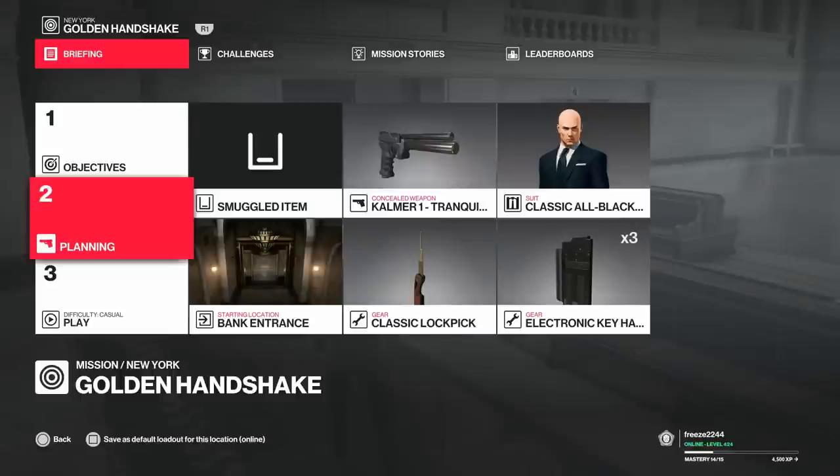Welcome to the 'Pride Goeth Before Destruction' challenge guide. In this video we'll be doing a silent assassin method - a quick and easy one. This will work on both casual mode and professional mode. You're going to need the classic lock pick or any lock pick, an electronic key hacking device or scrambler, and a tranquilizer. We're going to start at the main location, the bank entrance, and do this on casual mode.